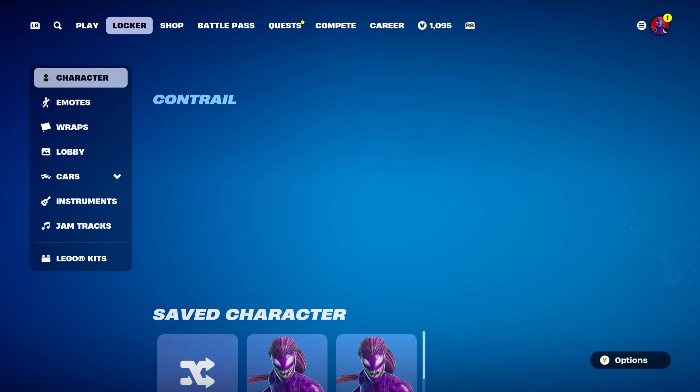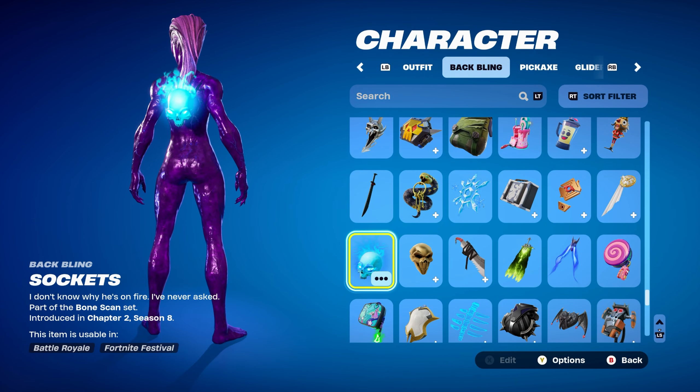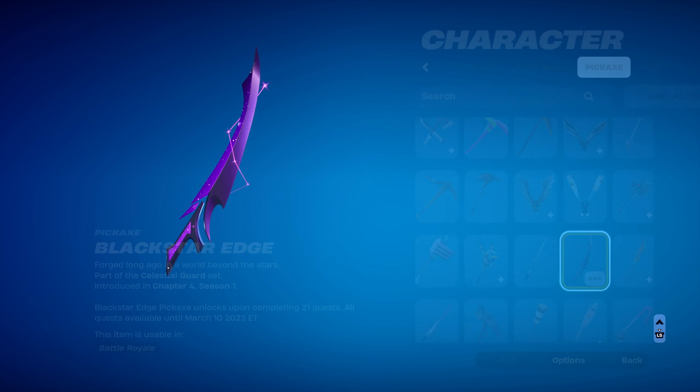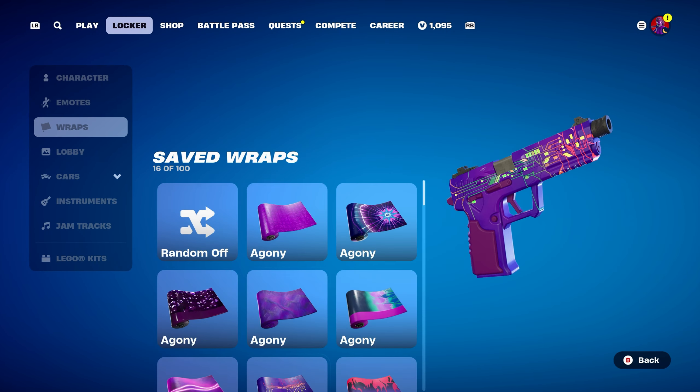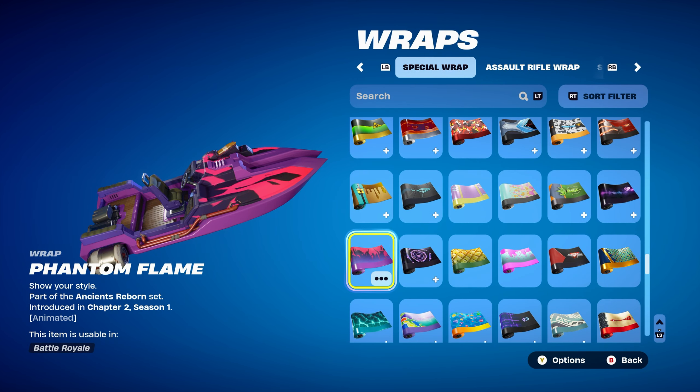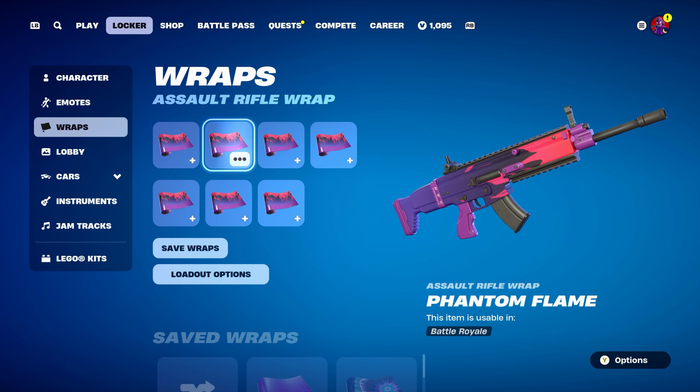Combo number 8: the back bling is Sockets, part of the Bone Scan set, introduced in Chapter 2 Season 8 — it's Skeletor's back bling, using it for the blue design. The pickaxe is the Black Star Edge, part of the Celestial Guard set, introduced in Chapter 4 Season 1 from the Level Up Quest that season — you needed to complete 21 quests before March 10th 2023. Using it mainly for the purple design. The weapon wrap is Phantom Flame, part of the Ancient Reborn set, introduced in Chapter 2 Season 1 — works perfectly for the purple and pink design.